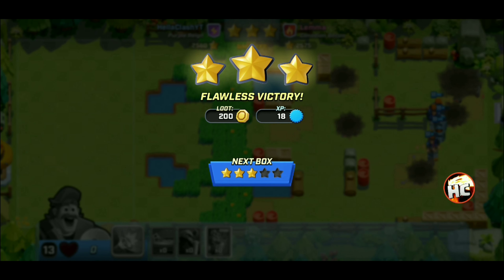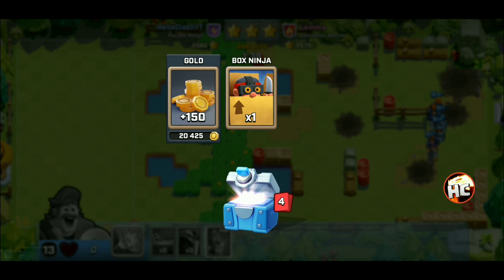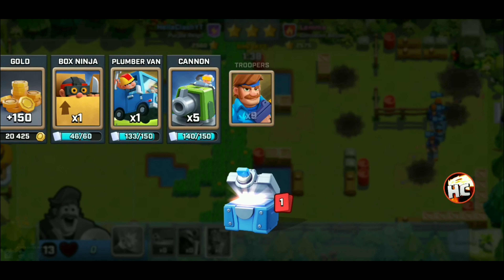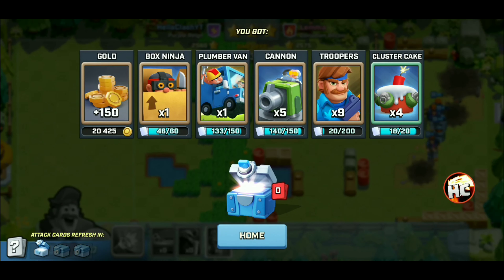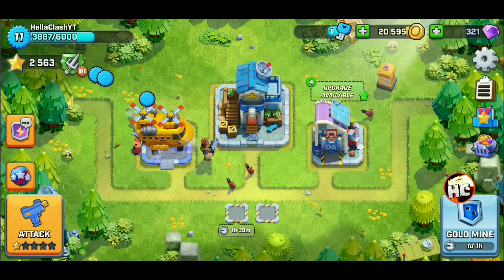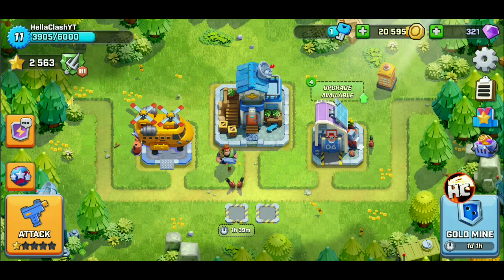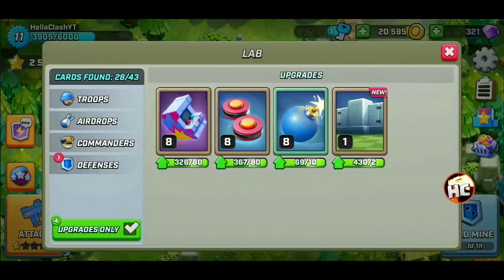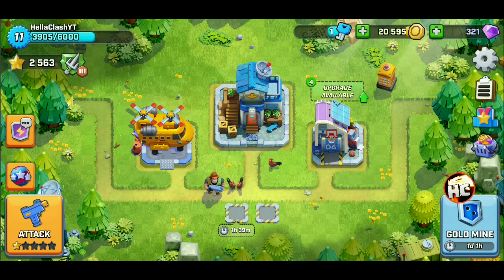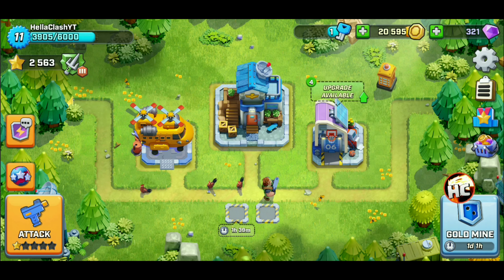200 gold - nice little victory, and we can open our first box here. See if we manage to unlock any cards - not this time. But there you go, there's the upgrade to level six headquarters. We still have 20,000 gold in the bank and we'll be rolling through and continue to upgrade. So that's when to upgrade for HQ6 - make sure you got your troops leveled up. If you like these videos make sure to like, subscribe, and comment, and we'll catch you next time with another Rush Wars video.